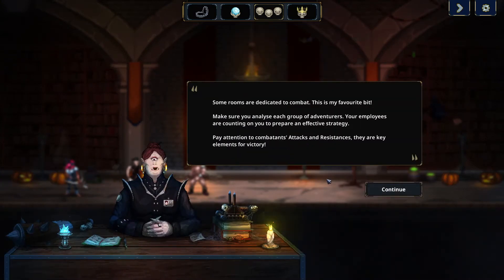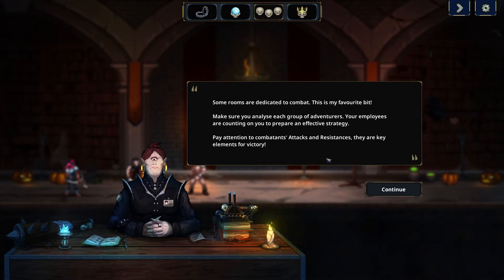Some rooms are dedicated to combat — this is my favorite bit. Make sure you analyze each group of adventurers; your employees are counting on you to prepare an effective strategy. Pay attention to combatants' attacks and resistances — they are key elements for victory.